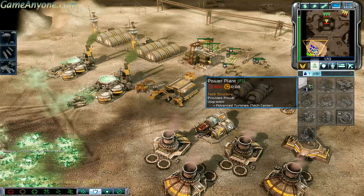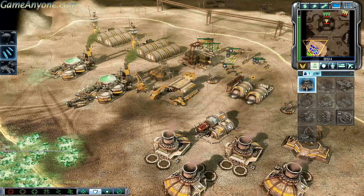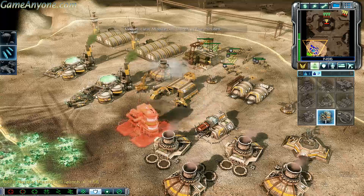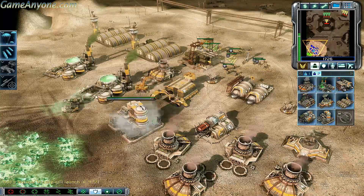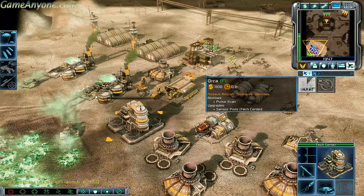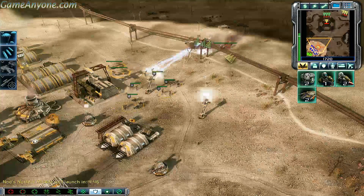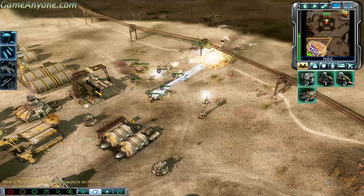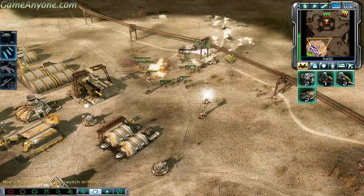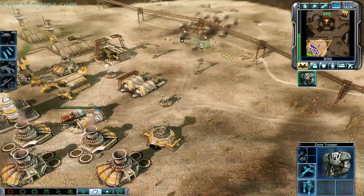Upgrade complete. Construction complete. Nuclear missile will launch in five minutes. New construction options. All on Orcas, target zone confirmed. Fire. Move out, division. Marco ready for liftoff.